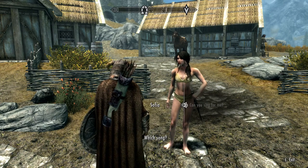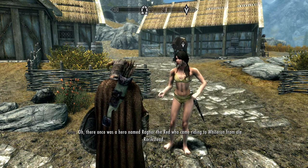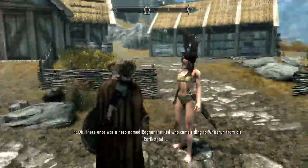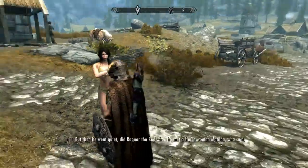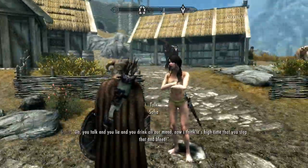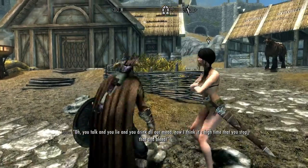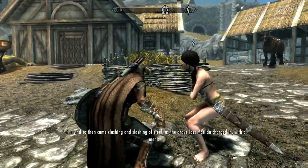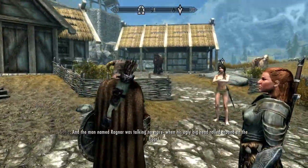I ask her to sing. She asks which song, then performs: 'Oh, there once was a hero named Ragnar, he came riding to Whiterun from O'Rourke's dead. And the man brandished his blade as he told of some battles and gold he had made. But then he went quiet — did Ragnar the Red — when he met a shield-woman Matilda who said... Then came clashing and slashing of steel as the brave lass Matilda charged in with zeal. And the man named Ragnar was talking no more when his ugly big head rolled around on the floor.'